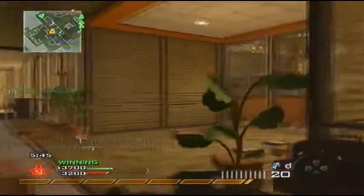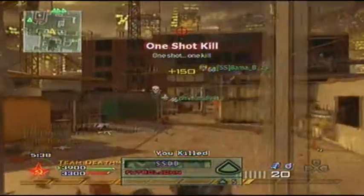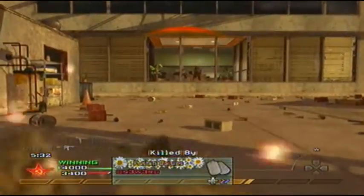The second aspect of this class is the 50 cal. It's basically the Intervention with a faster rate of fire, and the kick returns right to where you initially shot from, so you can get off more accurate shots faster.